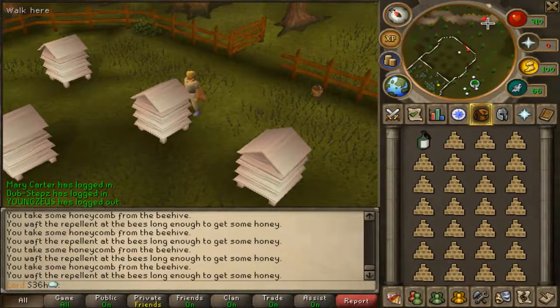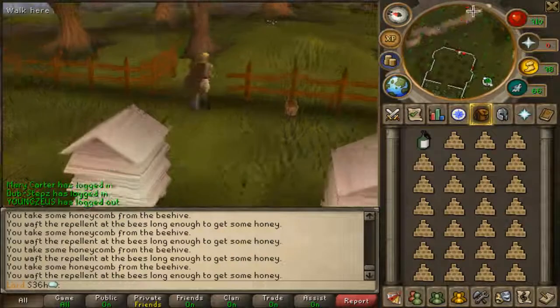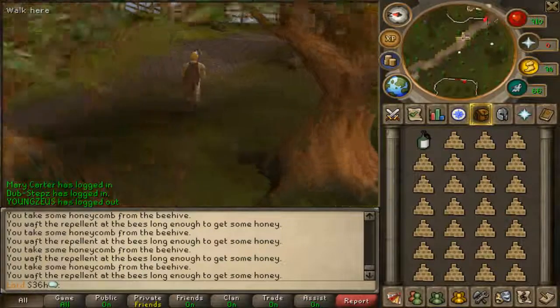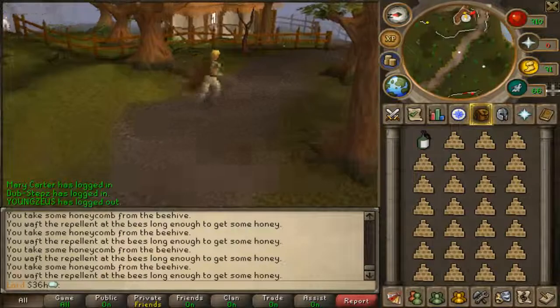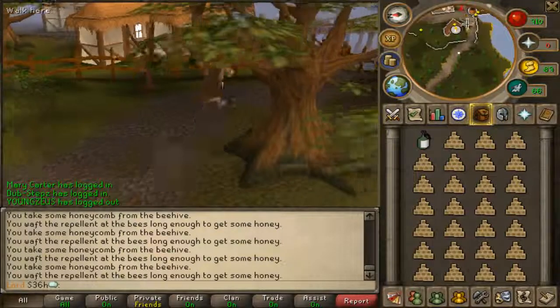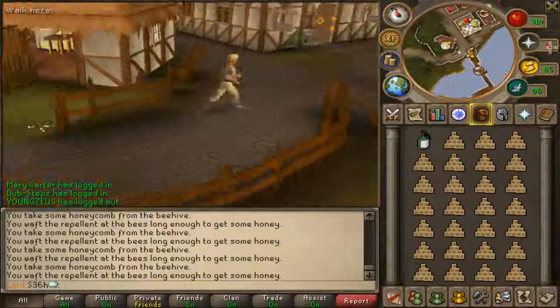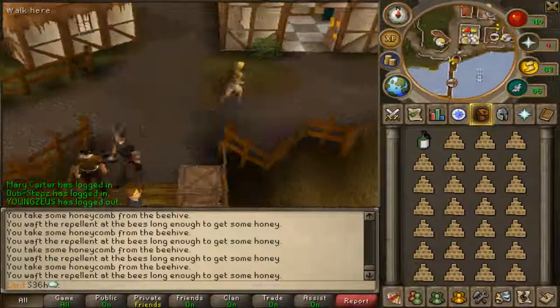Now that you have the full stack, you're going to run to the bank, which is right over here. This is very profitable, and like I said, you don't have to have any skills. So if you just started the game and got members, you could do this if you wanted to and make some quick cash to begin with. Now that you're here, you would just bank it and repeat.